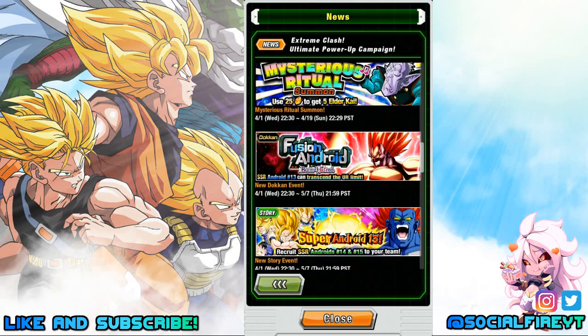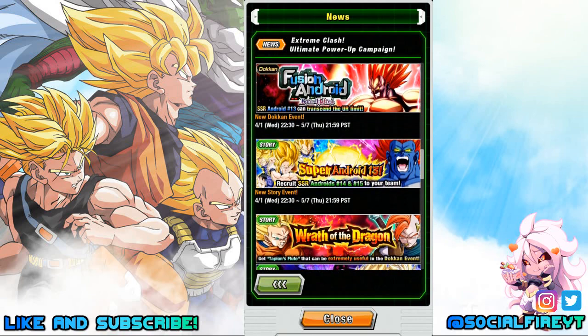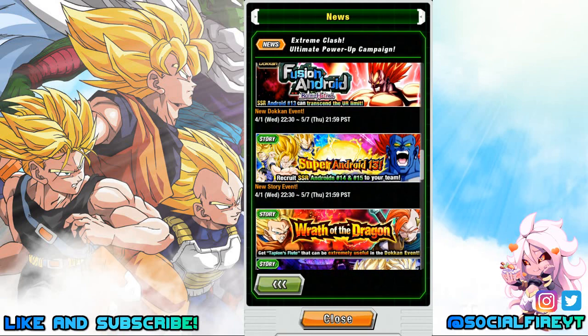We have the new Dokkan event to Dokkan Awaken Android 13, called Fusion Android Born of Hatred, available daily until May 7th. We also have the new story event Super Android 13 to recruit Androids 14 and 15 — two free-to-play units you can pick up. This also starts tonight and is available through May 7th.